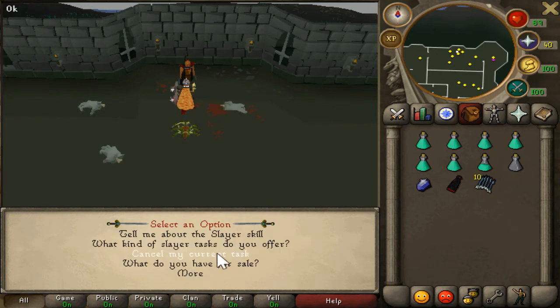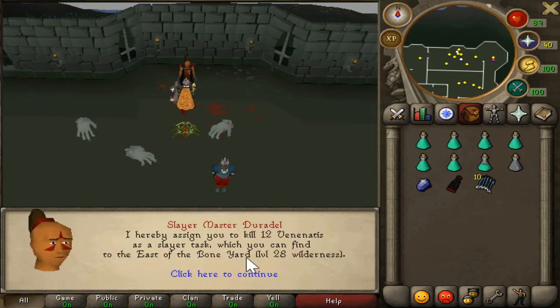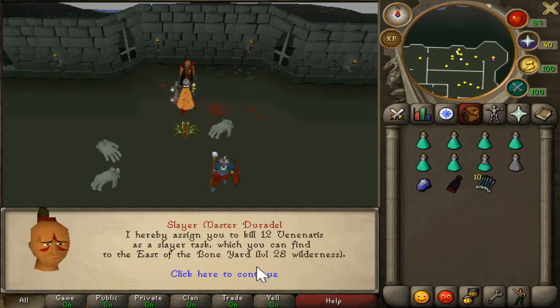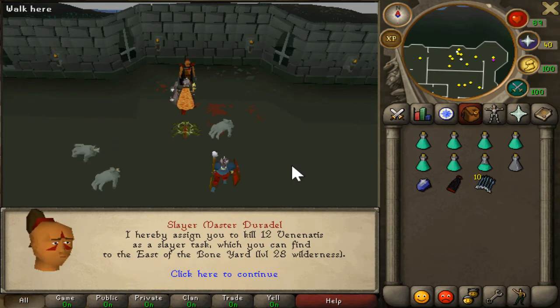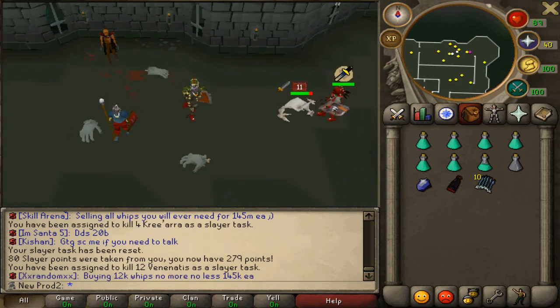That's not what I want to do — I want to cancel it and keep my task. Let's try this again. Venonatus — that's a new boss! I'll give it a shot.